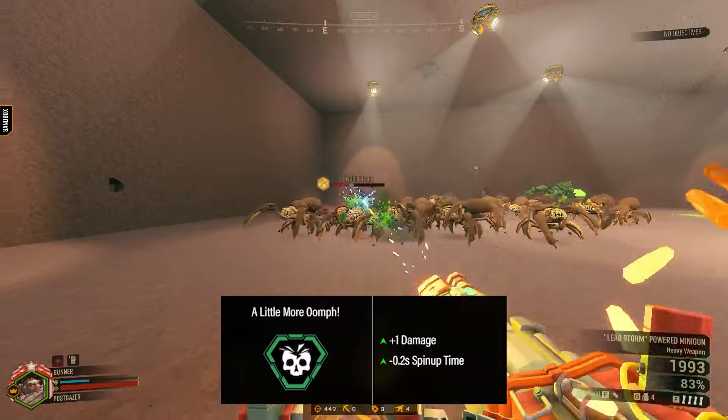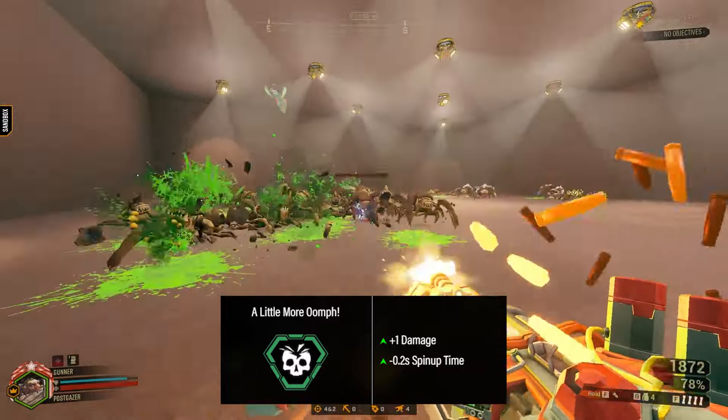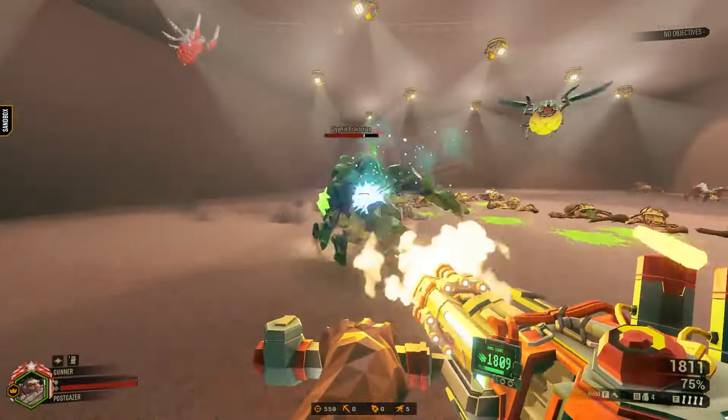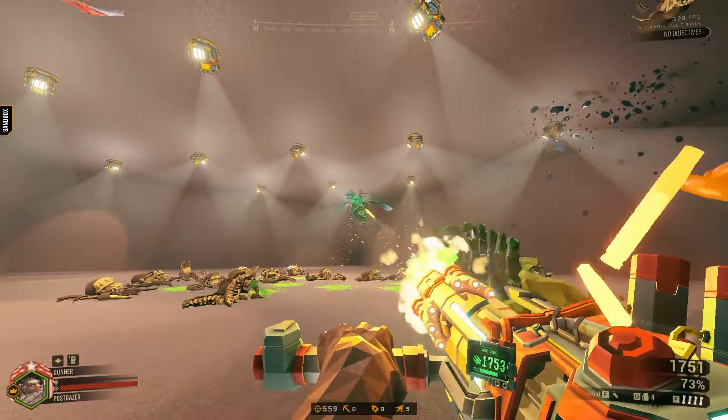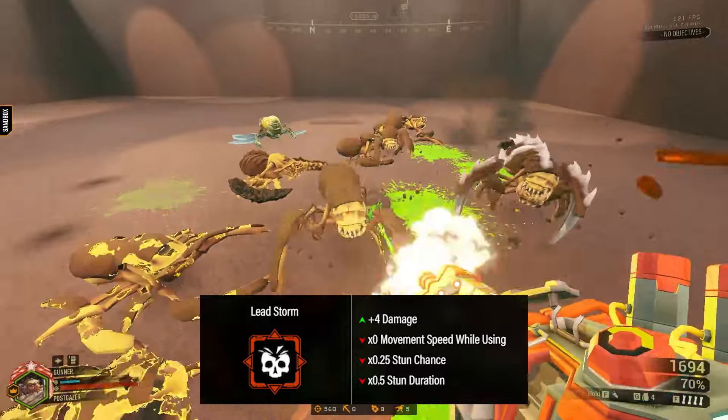A Little More Oomph gets a spot, not because of its damage bonus, but because of its unique spin-up buff, which makes the gun feel way better and opens up plenty of mod choices. Conversely, for maximum clunkiness, you can outright forfeit your movement in exchange for Leadstorm's enormous damage up.